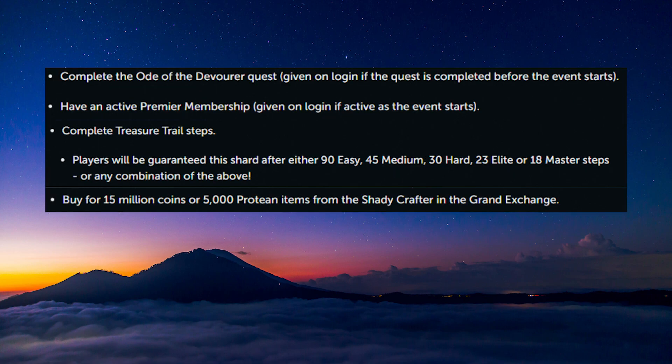Here is the prep you can do right now to guarantee 4 shards within roughly 30 minutes of logging in. Number 1, complete the Ode to the Devourer request for one shard. Number 2, be a Premier Member for one shard. Number 3, gather approximately 6-8 hard clues, 5-6 elite clues, or have 3-4 master clues ready to solve. And number 4, have 15 million coins or 5,000 proteins ready to trade. This will put you at 2 out of 8 shards on login and a quarter of the way to completing the event.